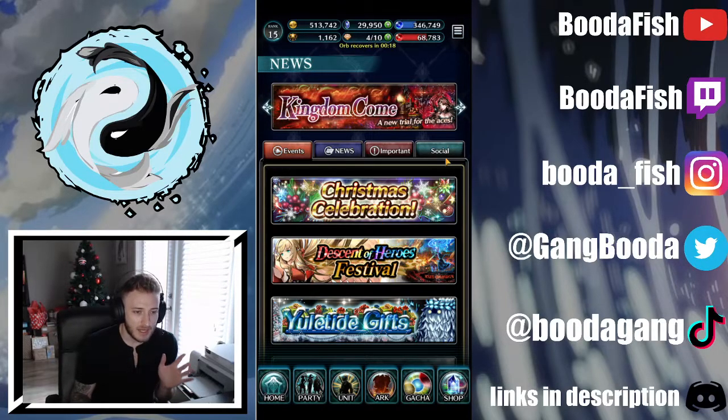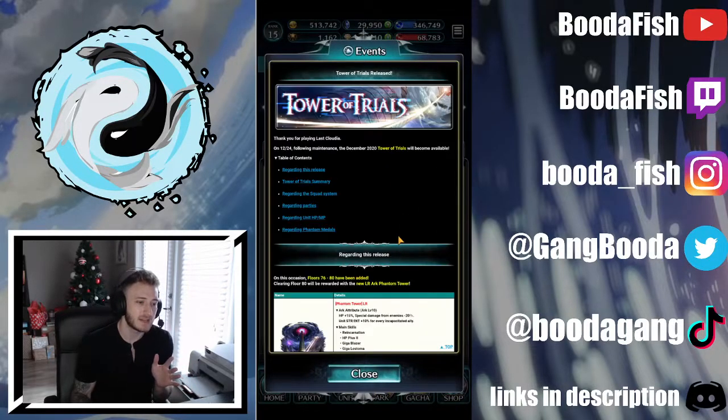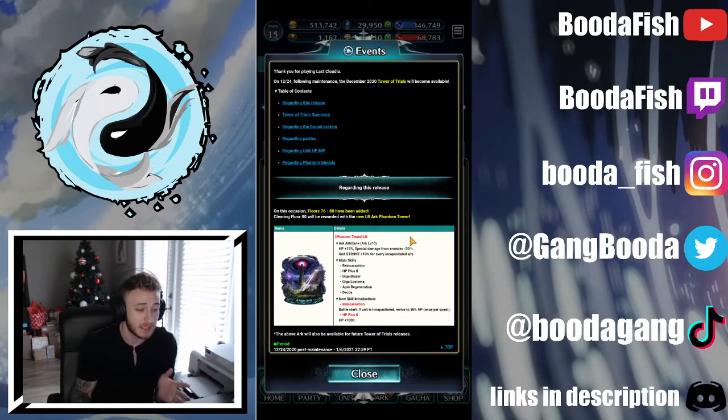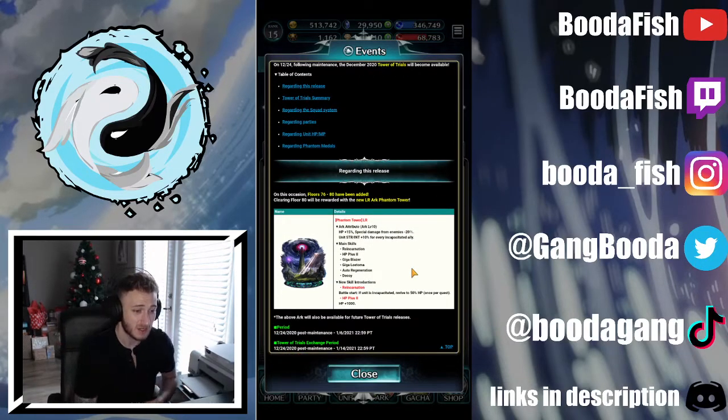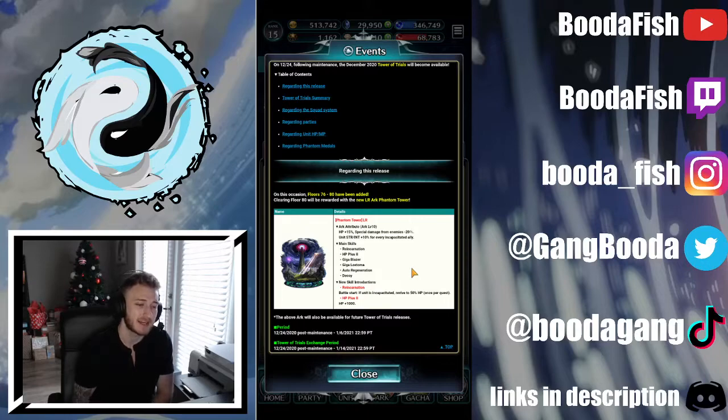The update also brought a lot of other stuff. The Tower of Trials is here — it introduces floors 76 through 80, which upon completion you get this new LR Ark, Phantom Tower, which actually looks quite insane based on my first impressions. The attribute isn't the craziest: HP plus 50%, special damage from enemies minus 20%, unit strength slash int plus 10% for every incapacitated ally. It seems like it could be super good in certain situations.